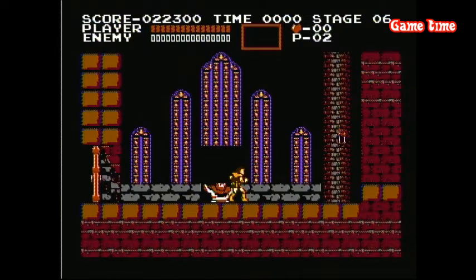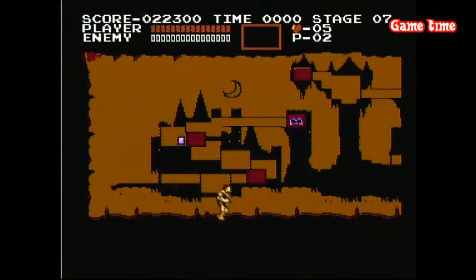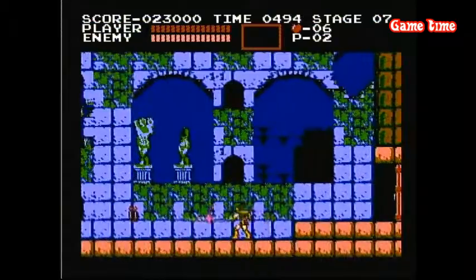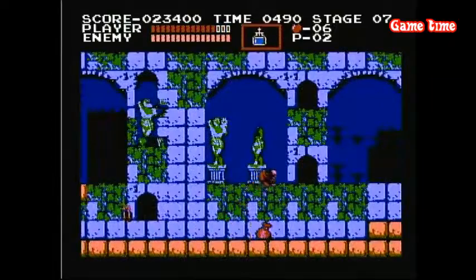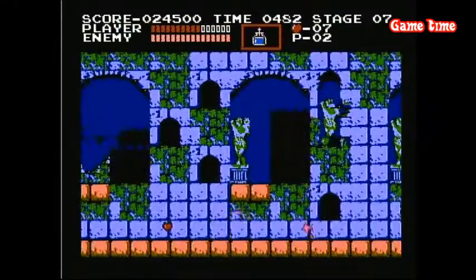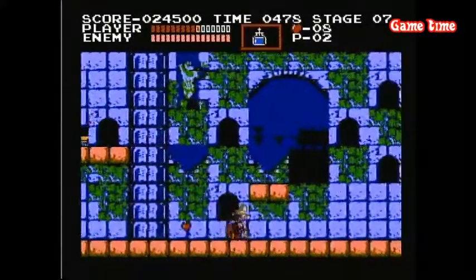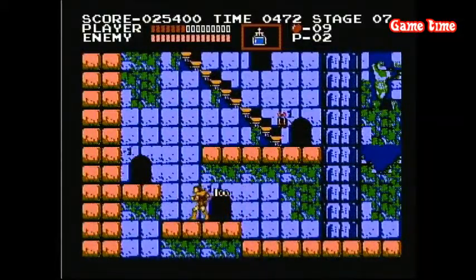I'll play one more level. Cool little map — go Simon, big castle. We'll head in and grab some holy water. Damn little Igors, man — those are like the most annoying monsters in this entire game. They just bounce around, very unpredictable. Die! Look, I haven't even made it through the first screen yet and I'm less than half health.